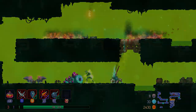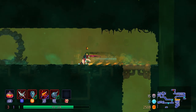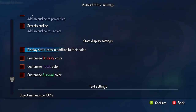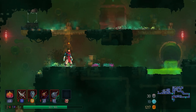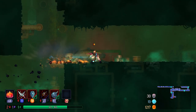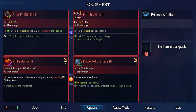A coloured filter option between the background and foreground is now available too, with customisation for colour and opacity just like the text. This should help players to distinguish active elements of the game even further if they need to. The brutality, tactics, and survival icons are available next to the numbers in the bottom left of the UI, and we're adding synergy icons in the equipment menu to improve visibility of effects and their synergies.